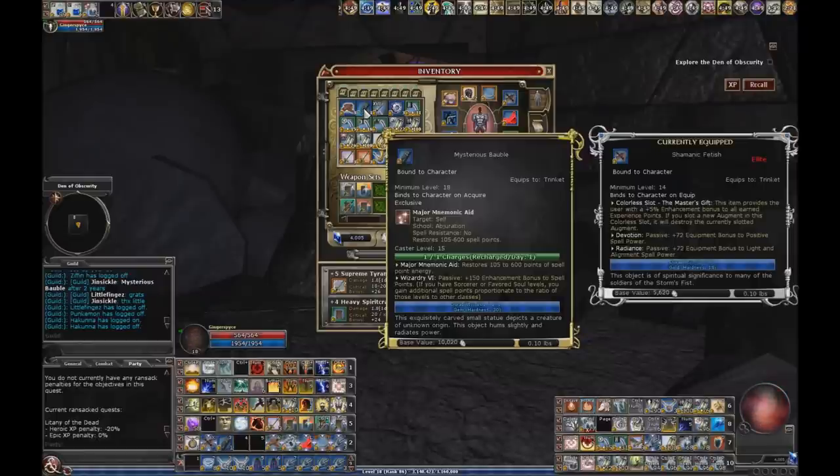Mysterious Bobble — absolutely critical. This is a free major pot per rest. This comes out of the end chests in Weapon Shipment in Amrath, and they've upped the drop rate. I've already seen my guildies pull one — just tonight my guildie Ginsicle pulled one after he says two years, he finally got one. Some of my other guildies have been lucky too. I've been fortunate enough to pull one recently. So go farm that on every casting toon that you have.